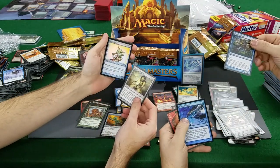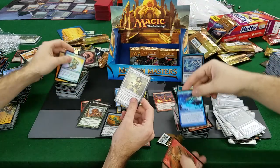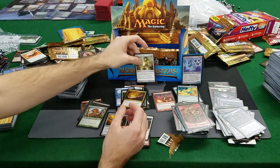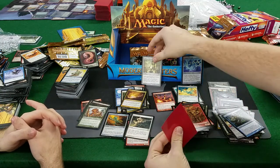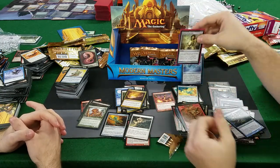Vendilion Clique — very nice! Vendilion Clique! Chalice of the Void — Chalice! Very nice pack! Vendilion Clique and a Chalice, and a Myr Enforcer — get out of here! We got our Chalice! That's a good one! Beautiful! That's decent art — I don't know if it's my favorite Chalice art. You're thinking Crucible of Worlds.